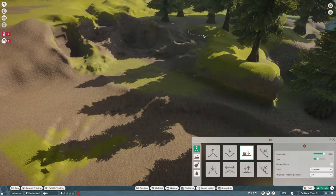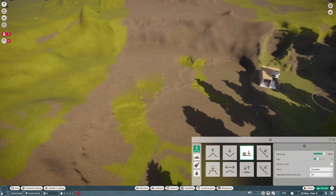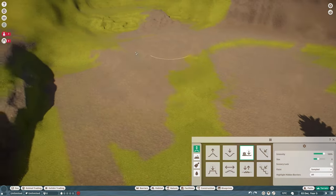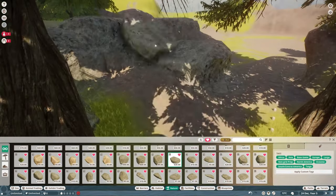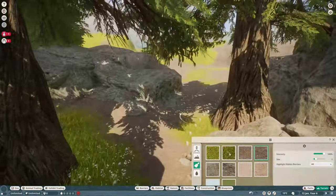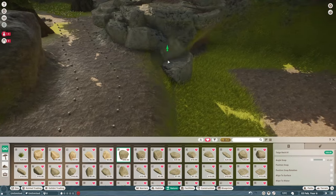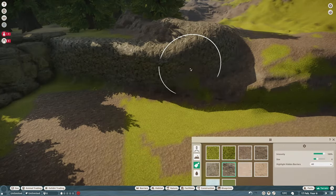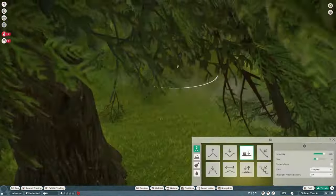Hey folks, this is Best and Slot, welcome back to Planet Zoo and our Elderwood National Redwood Park build. Today we're going to build a huge natural habitat for the Przewalski horse. I'm going to go with Przewalski — it could be Przewalski, I'm not sure. I did google it and people said it's a 'shuh' sound, so we're going to roll with that.